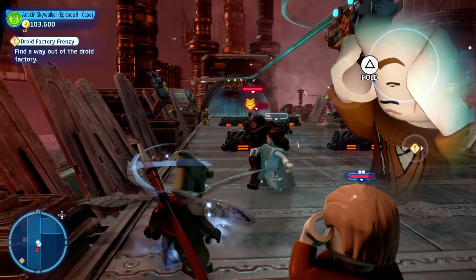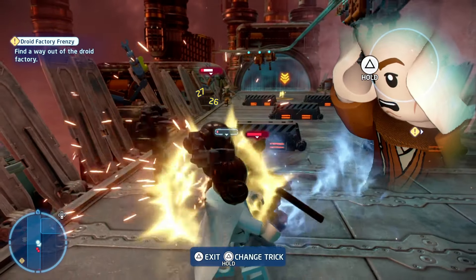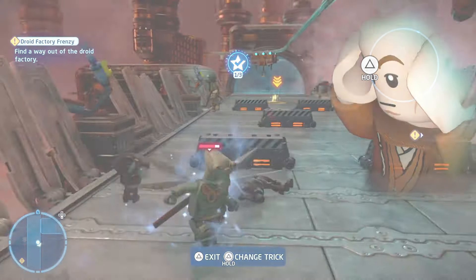You'll then get attacked by a load of droids, but before you go any further, make sure you use Anakin to Force-control one of the Geonosians and use it to attack some of the other enemies. If you do that, you'll pick up one of the challenges.